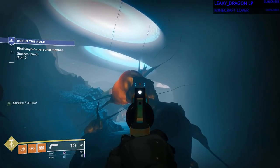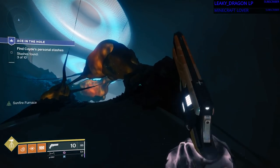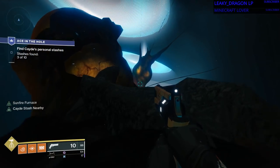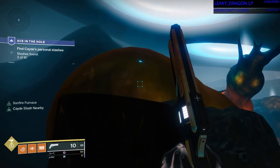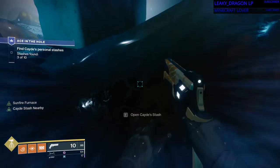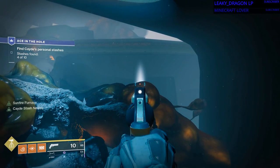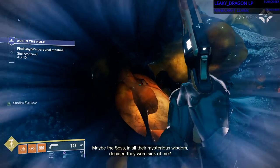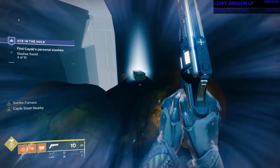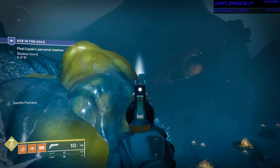Alright, the next chest you can kind of see from where I am right now — it's up there on top of a little spire of goo. There's going to be some more Hive to fight along your way, but you can do it. I believe in you. Cayde believes in you. But once you've killed all of them, you can just jump up on top of these little spires. And the next two are actually very close to each other. So here's one. And then the other one is right across over there. And the next one is right over there, as you can see.